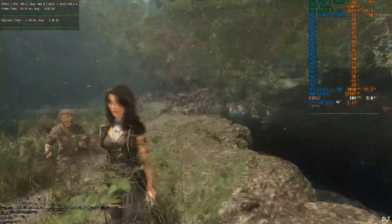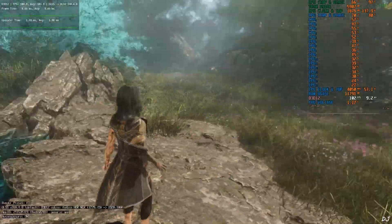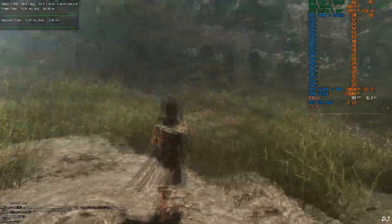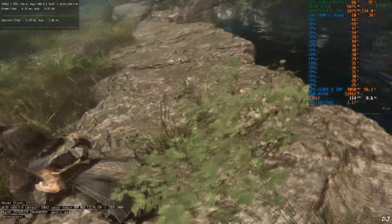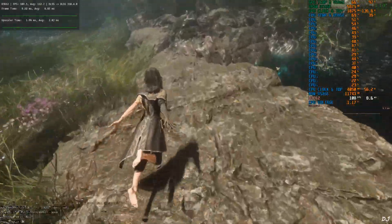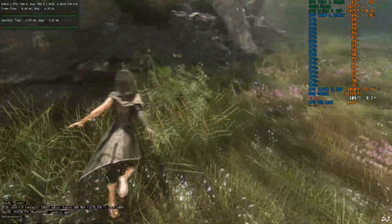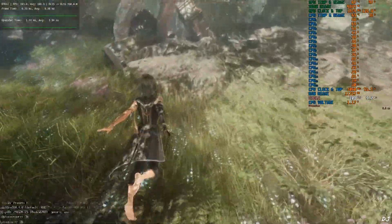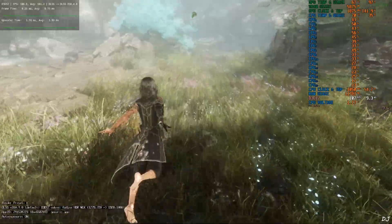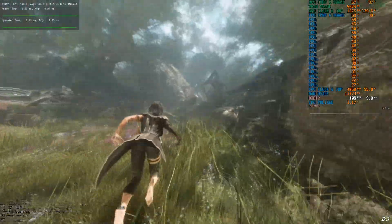FPS is close to 100 and you can observe added smoothness from frame generation. However, FSR Frame Generation's latency is definitely higher than that of XCSS Frame Generation in this game — you can observe the delay. Observe Lunae's shadow: there is some ghosting around it when Lunae is floating in the air. Also observe Lunae's feet close to the bottom edge of the display — you will see some ghosting around them. XCSS Frame Generation produces fewer graphical artifacts and lower latency than FSR Frame Generation in this game.